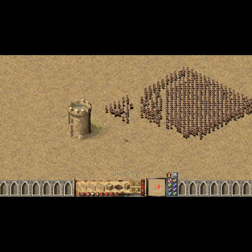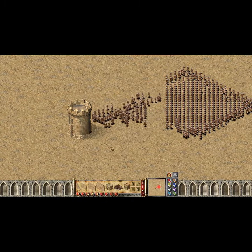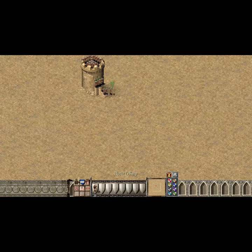Step 2: Send all of your units to man up that one wall at the front. Repeat until everyone's inside the tower.